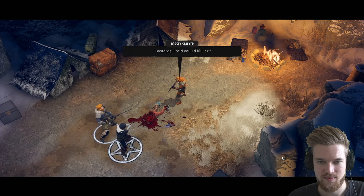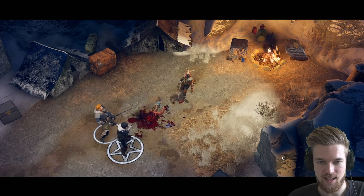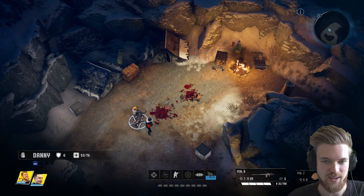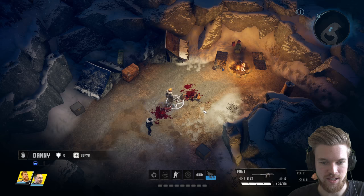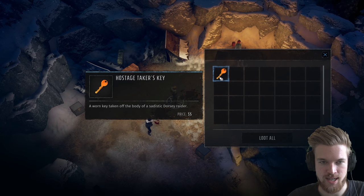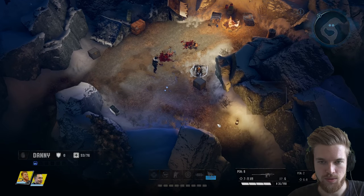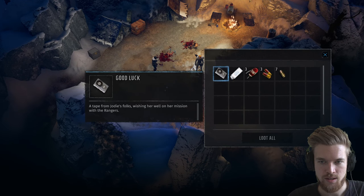'I told you I'd kill her!' And he did. We failed to save the hostage. Let's see what we can find around here — there are some chests. A hostage's key. I wonder what that unlocks.